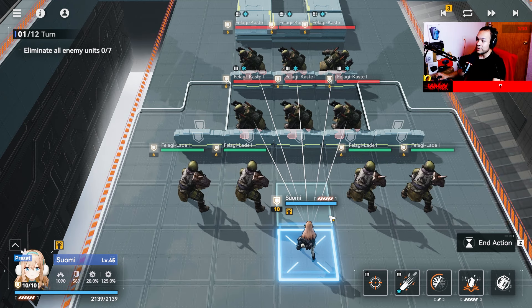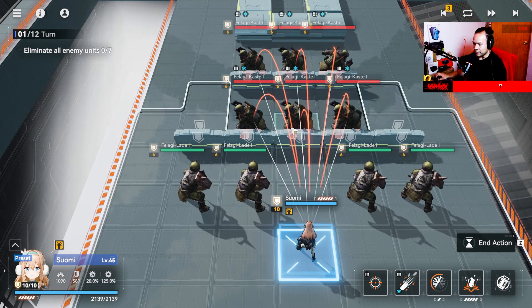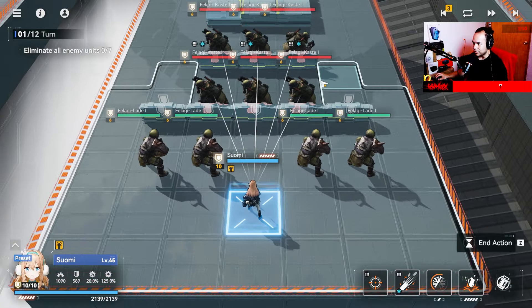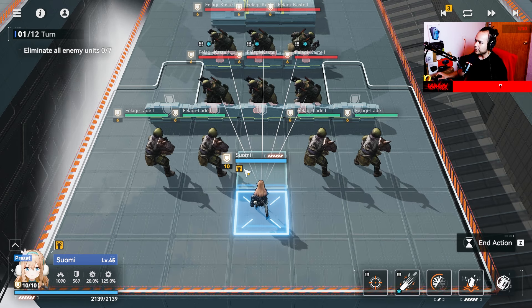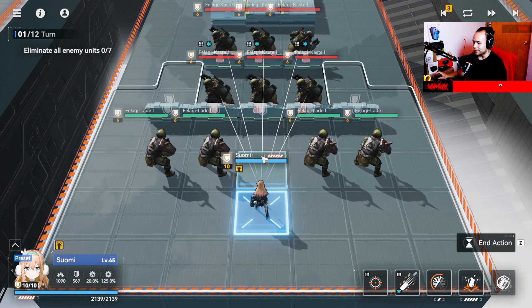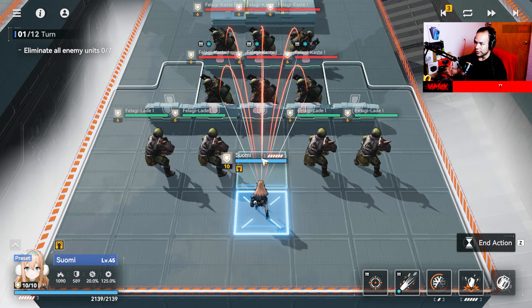Now we are on the main battle screen — the screen you have when entering into battle. This is the build. Characters move as a squad, and the different characters — called dolls in this game — have different mobility ranges and different shooting ranges.